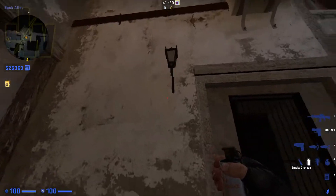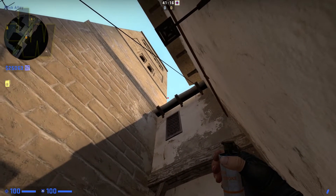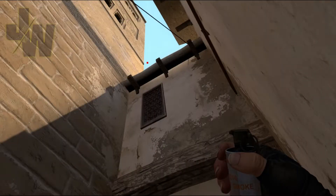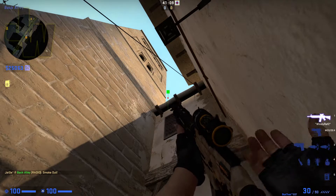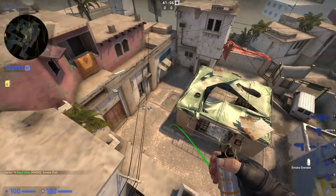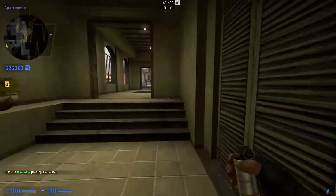For the next smoke, use this lamp light and the same lip on the building as references, and get it right in between the lip and the centre of the window. If you throw this, it will block off just before the site so anybody in the shop window can't see through to the apartments.